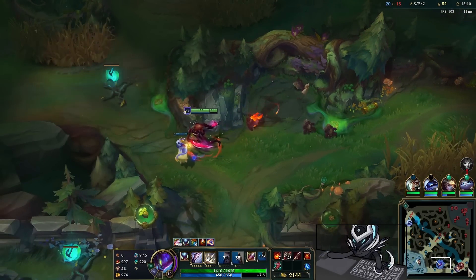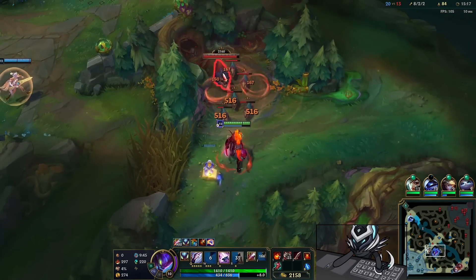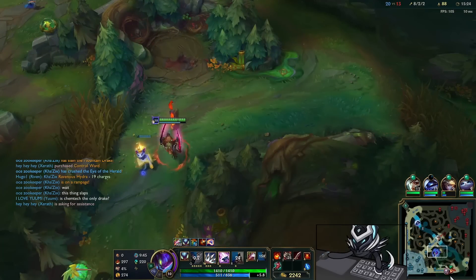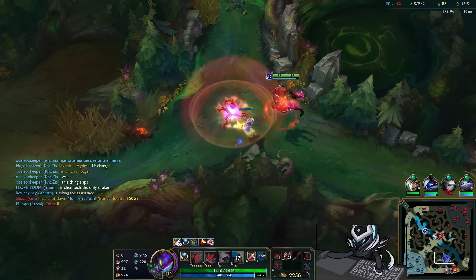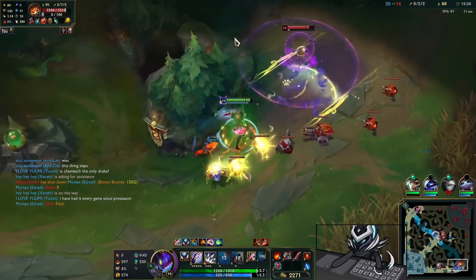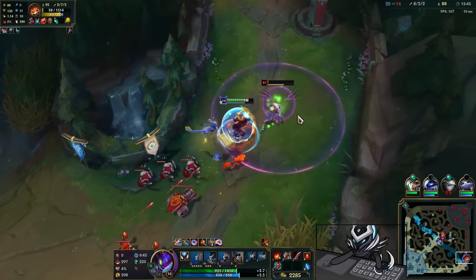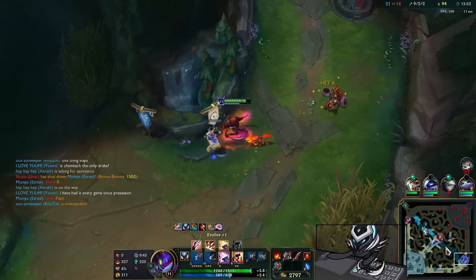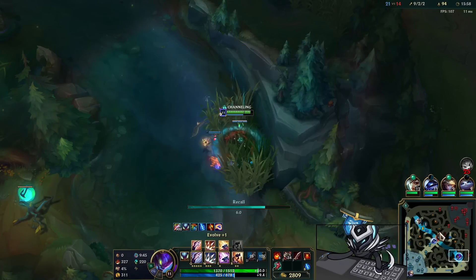We currently have 23 stacks on the Hydra — that means about 12 AD and 2% omnivamp bonus. Look how fast we clear the Raptors: everything explodes because of the Hydra AOE. We have Chemtech Drake so there are enhanced plants to work with. I use one of the blast cone plants — so much fun. I really love those plants. Looking for a chance to go on the Gnar — he flashes out but Yumi follows up with the ulti. I lose isolation last second due to minions walking up, but Yumi speeds me up and we pick him off. I heal to full HP and clear the entire wave in one second. It's nasty — try this before it gets nerfed.